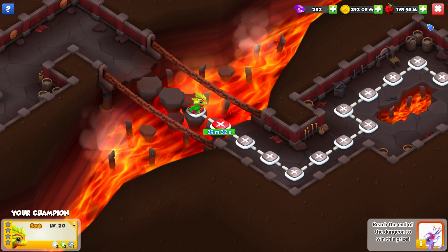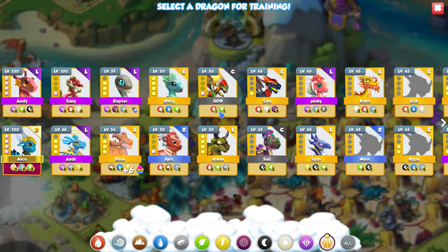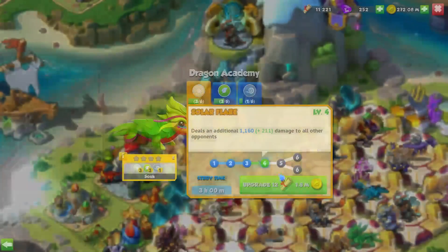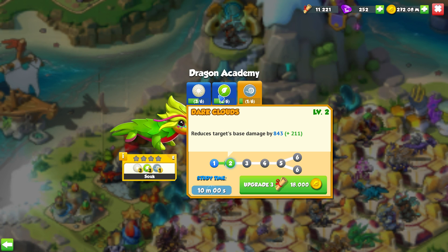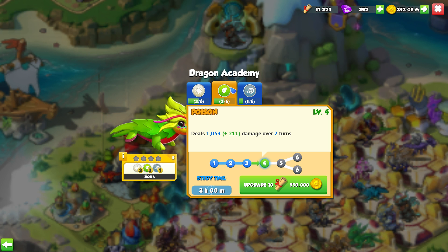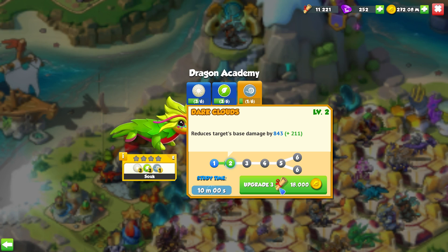If you're wondering what elements are going to be best for finishing the event the quickest with the Pattaya Dragon, I'd honestly recommend leveling up Wind if you're struggling — it means you'll take a lot less damage, especially if you get to level 6. Plant is going to be the second most useful one. Light is just there if you're lazy and want to overlevel and two-shot most of the dragons.